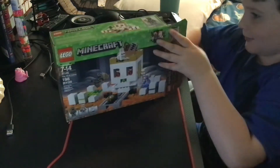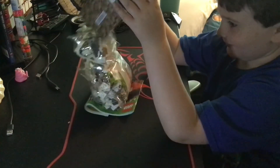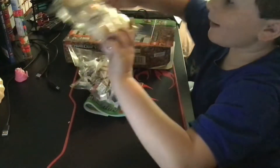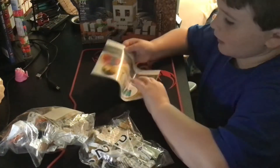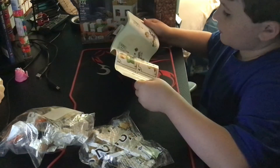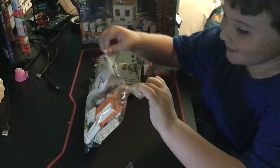Let's open this up and see how much there's inside. So number two and number one — package one is the first package that has the players and stuff inside.